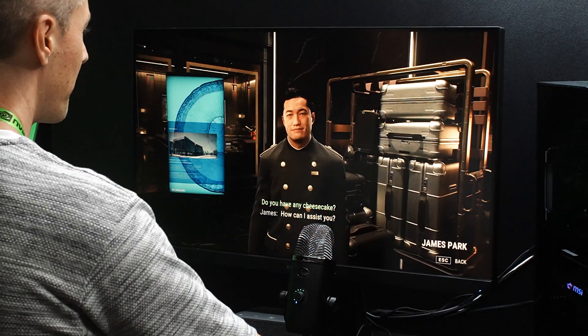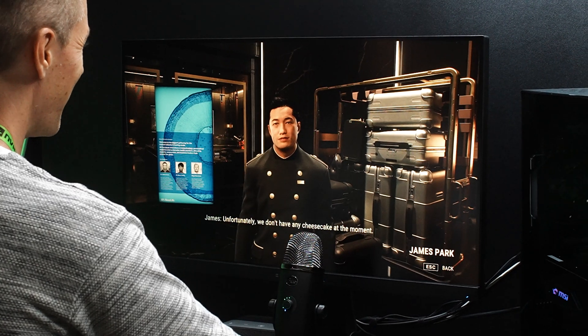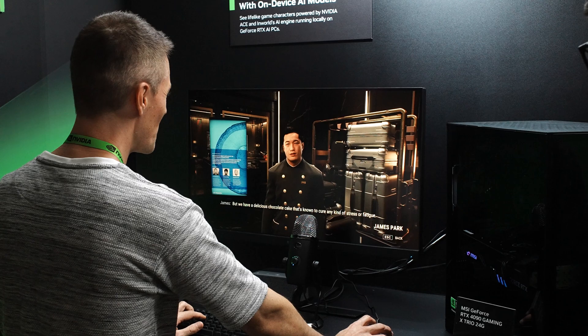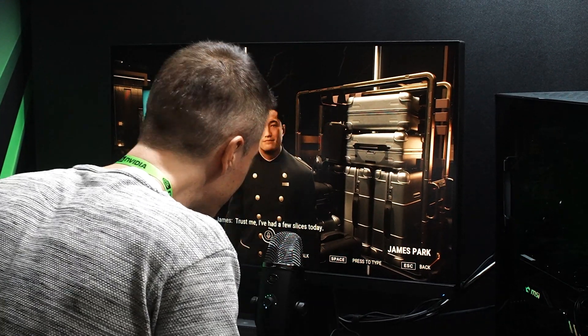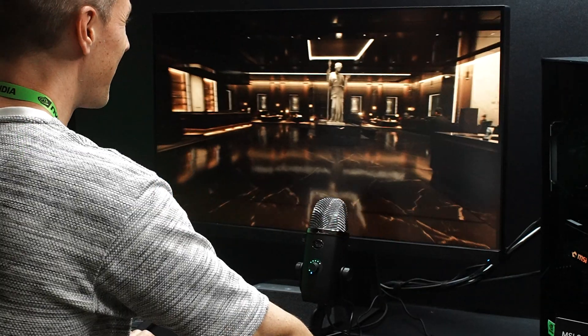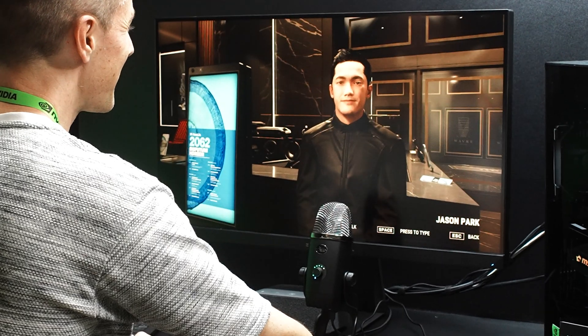You may have heard of NVIDIA ACE — this is AI generation of characters being able to interact in a unique way. This was the first time I actually got to demo this in real time, and I was really impressed. They allowed me to throw out real oddball questions. I talked about cheesecake, and it recognized it straight away, said it didn't have cheesecake, but offered me some chocolate cake. Then I went on to pizza, moved through the actual mission, and had to identify a room of one of the characters to progress in the game.